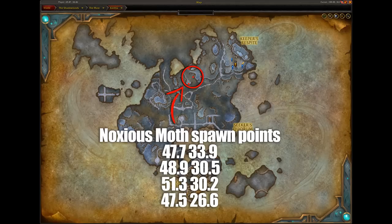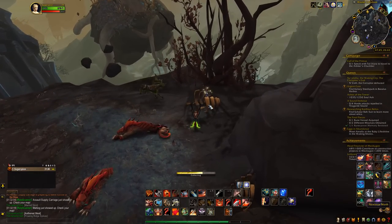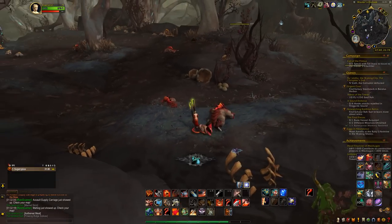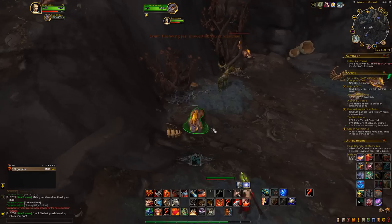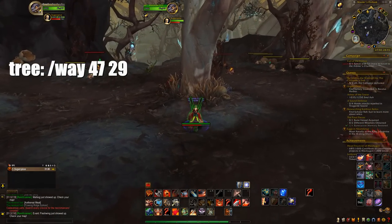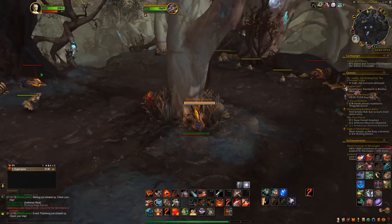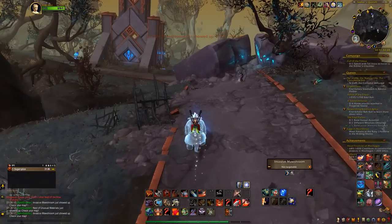To unlock it, head over to the area and search for a Noxious Moth — there's usually a few of them around. After you click on it, you will get an extra button. Use it on a Shardhide Growler, which will make you mount it for a while. Go to the tree found at 47.29 and run into it. This will make the dislodged nest on top fall to the ground. Loot it, and you'll get the toy.